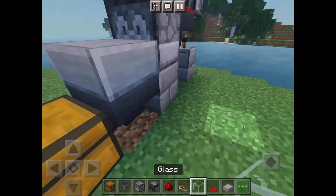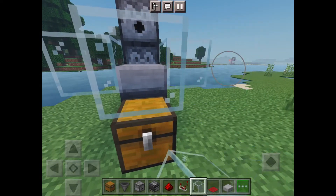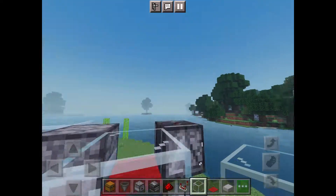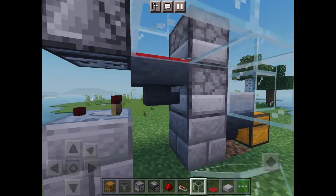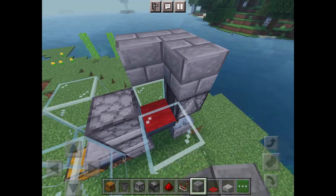Surround the area with glass making sure the glass is at least two blocks high. Now do the same at the back like this. Using a block of your choice create a roof with a gap in it as shown here.